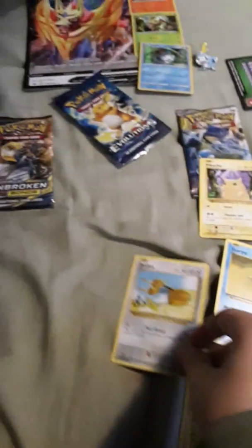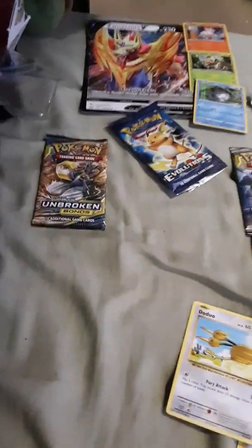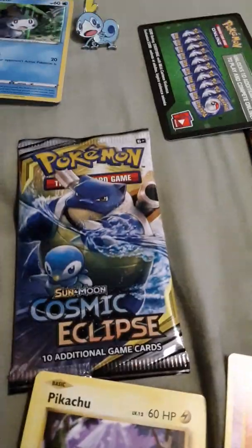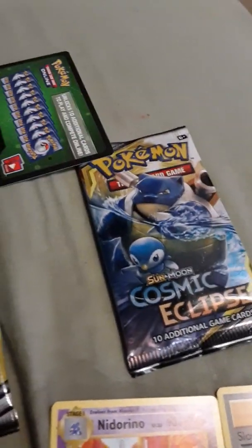I don't know how to pronounce that, so you can make fun of me all you want in the comments. I'm going to pause this and get Unbroken Bonds out. Actually, since there's two Cosmic Eclipse, I'll do one of them, then Unbroken Bonds, and then end it with another one.